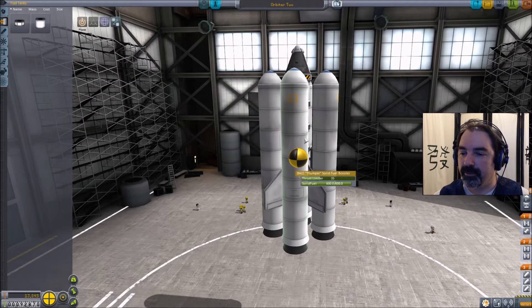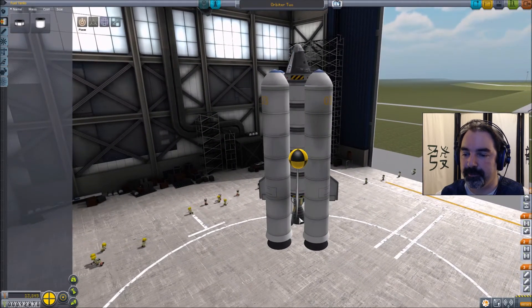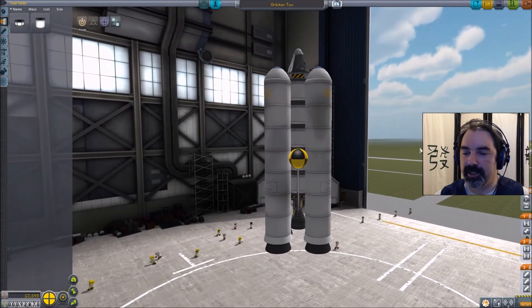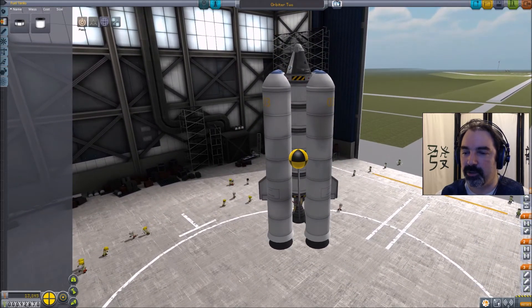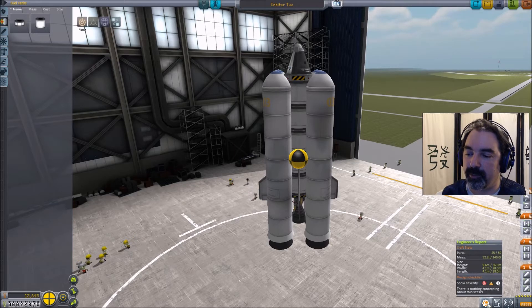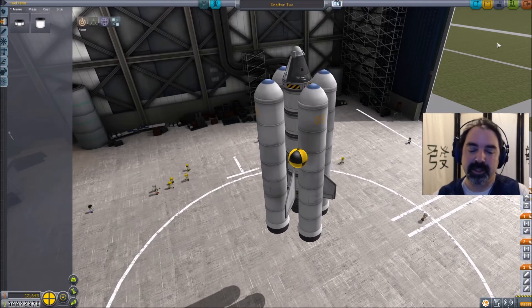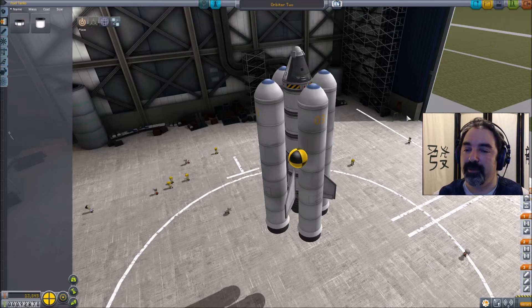By not having the rockets burning at full throttle the whole time, we mitigate flipping. The liquid fuel engine burns later to get the stage completely into orbit, and we'll see what this rocket is fully capable of when we get there. There isn't any other science available except EVA reports — once we're in orbit we can do a whole circumnavigation of Kerbin and do a bunch of EVA reports in various locations, which will get us a whole bunch of science.